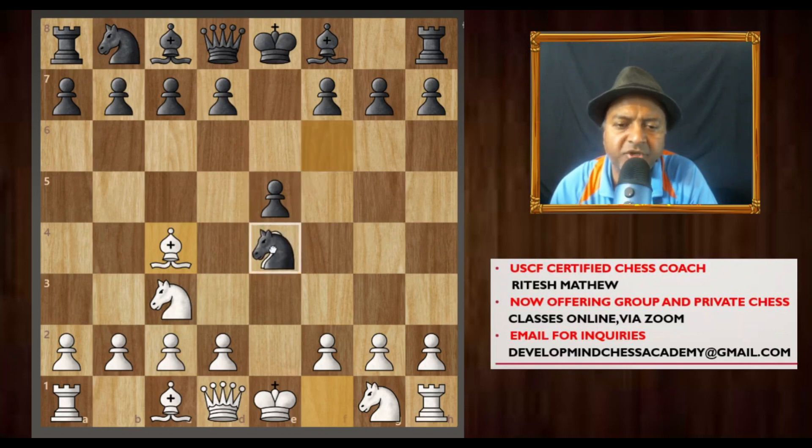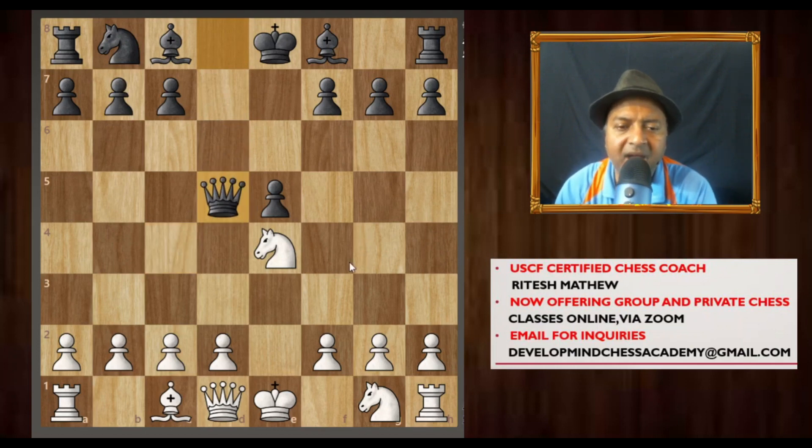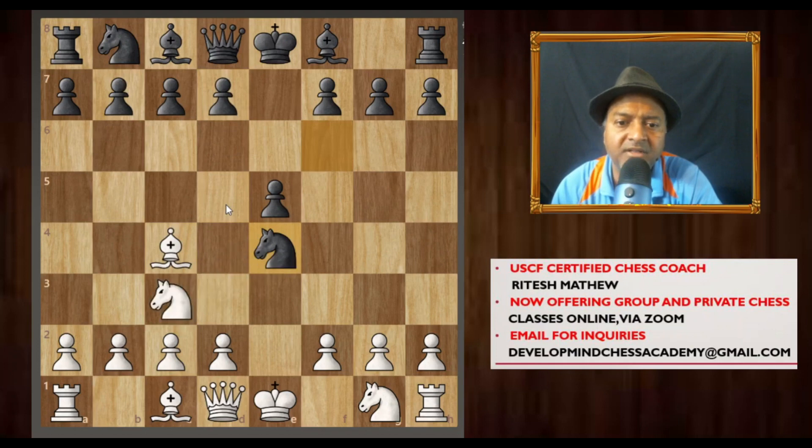Black will capture your pawn, which is protected, and it may seem like black is giving up a knight just for a pawn. Normally what happens is if white thinks black made a blunder and captures the knight, there is a forking idea. This pawn is protected by the queen and now the pawn is forking both pieces. So if white captures the pawn, black gets the material back. So it may seem initially like black made a blunder, but black is going to recapture the material back. This is a very popular motif.